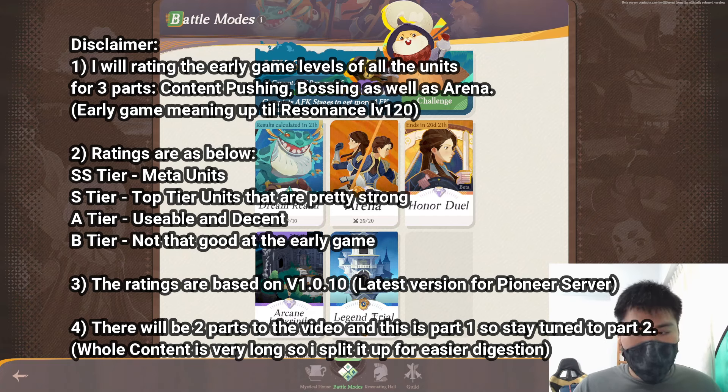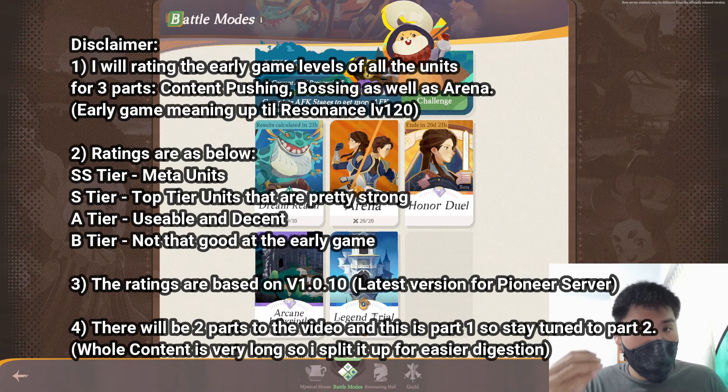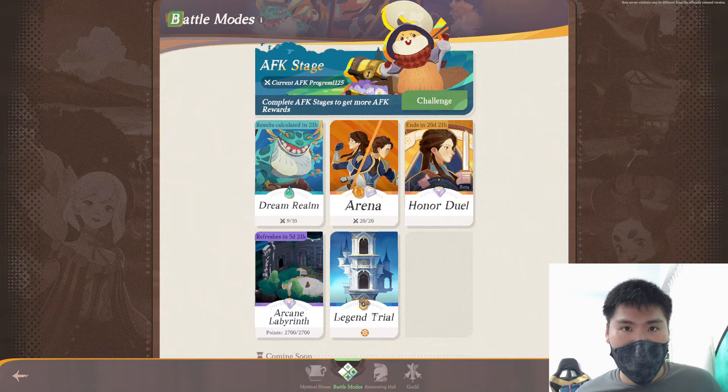I'll be rating the units with the usual tier list letters. SS tier units are obviously the meta characters for various contents. S tier units are pretty good — not the strongest for the category, but very powerful and useful. A tier units are usable but not the best — decent. B tiers are units you kind of want to avoid. That's how I give my power level rating for the different units. Without further ado, let's jump into today's power level rating.